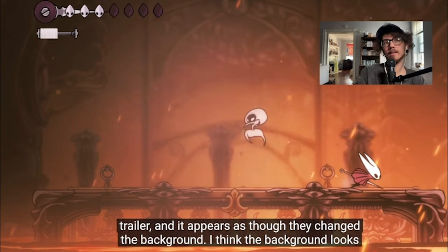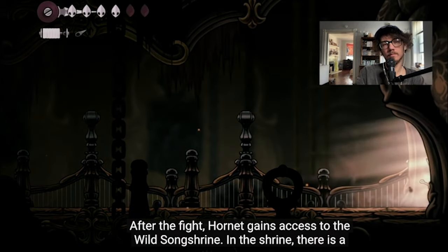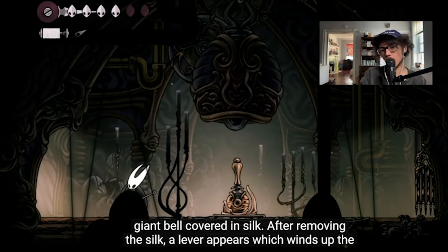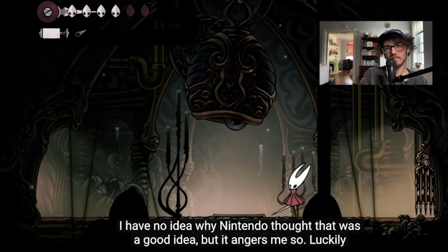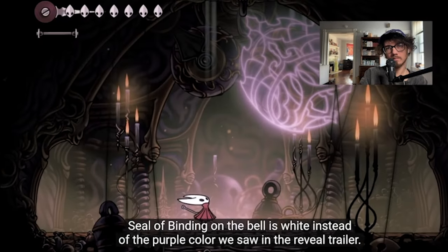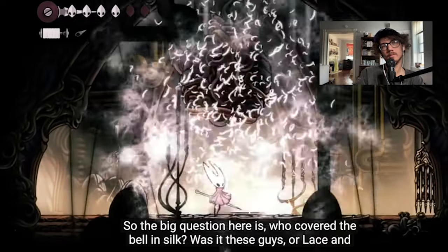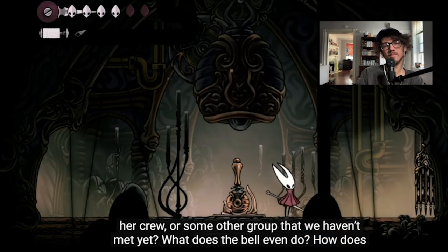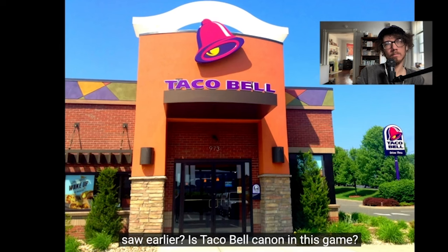After the fight, Hornet gains access to the Wild Song Shrine. In the shrine, removing the silk from a lever cuts away right before the bell starts to ring. Luckily we still have footage of the bell ringing. The most important detail here is that the seal of binding on the bell is white instead of the purple we saw in the reveal trailer. The big questions: who covered the bell in silk, what does the bell even do, and how does Hornet even know it's a good idea to ring them?